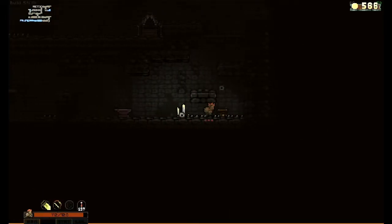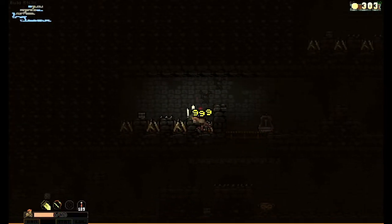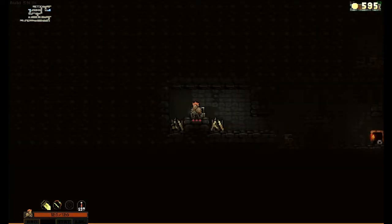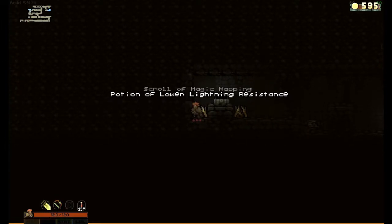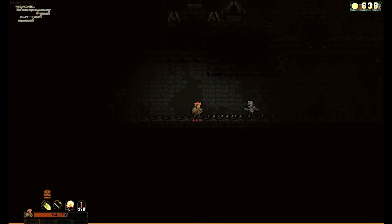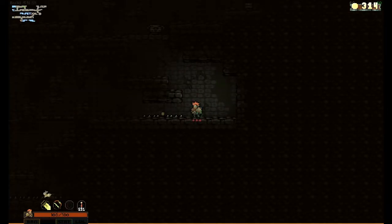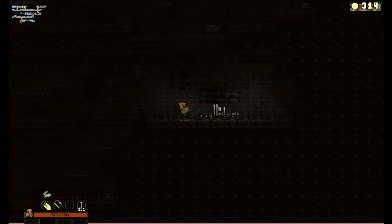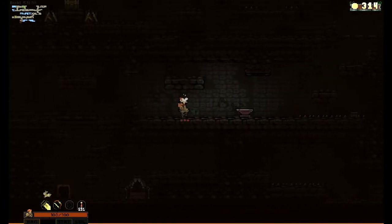Lastly, one of the largest threats will be the spike traps. They have a short delay on them before they shoot up and cause 999 damage. Lightfeed is extremely helpful with this. You may also see some normal spikes, like from the caves, in some generations. A lot of the time you'll have to lure enemies away from the spikes because it is too dangerous to fight on them. If an item or a chest is on the spikes, it may be best to ignore it.